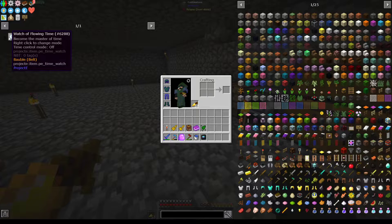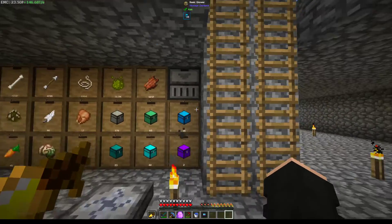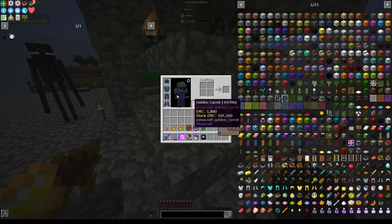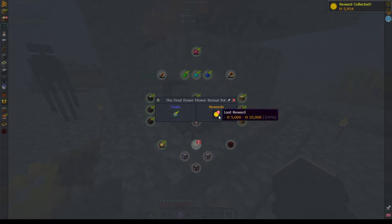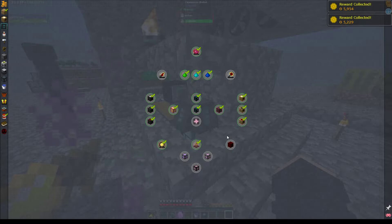These guys are going to take a while to gem, but once we get one it's going to be massive — super helpful. The Watch of Flowing Time is something we're trying to save up towards. I made an Experience Obelisk because that's one way we can make money, but it takes so much XP that it's not really worth it.